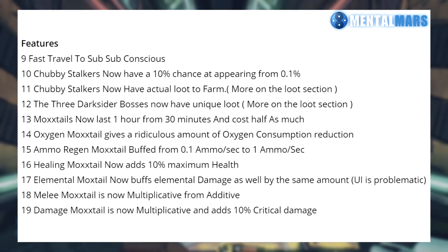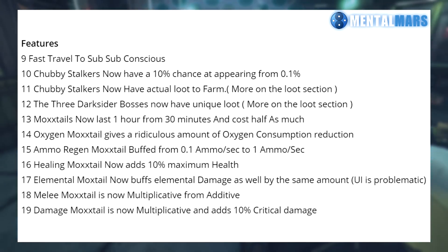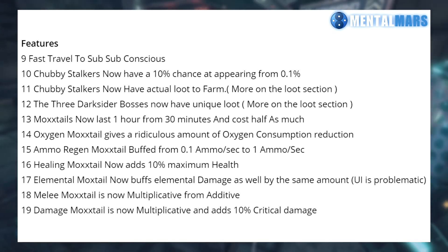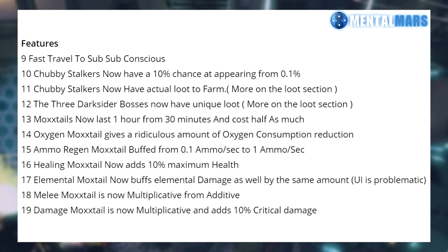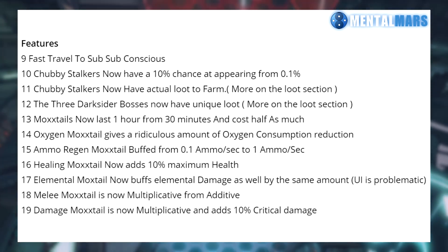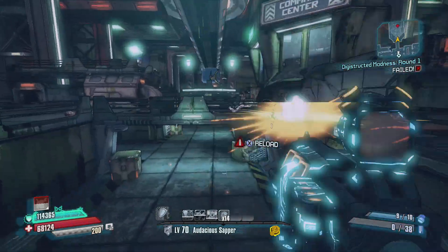Another big change that they worked a lot on is Mox Tails were buffed to last for an hour from 30 minutes and cost half as much. The Oxygen Moxie Tail in particular now gives a crazy amount of O2 reduction. The ammo regen was buffed from 0.1 ammo per second to 1 ammo per second. The healing drink now adds 10% maximum health as well as its previous benefits. The elemental drink now buffs elemental damage. The melee drink is now multiplicative from additive. And the damage drink is now also multiplicative and adds 10% critical hit damage, so these might now be worth picking up, especially if you're going to farm a boss.